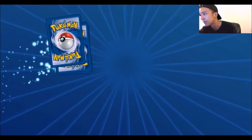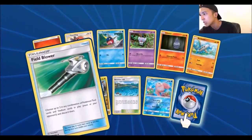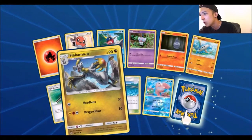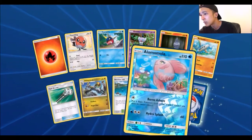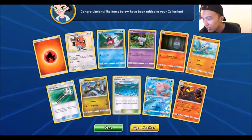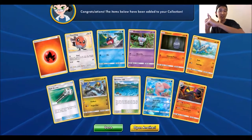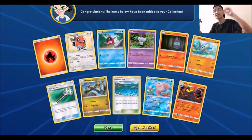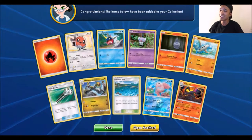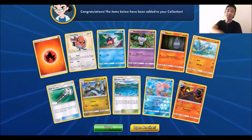Pack number 18. Fire Energy, Fletchling, Carvanha, Gaffeta, Litwick, Barbaracle, a Field Blower, Hakamo-o, Bruxish, a Reverse Alomomola, Mudbray, and a Salazzle. So yeah, out of the first half of this booster box, we got two Ultra Rares: an Alolan Ninetales and a Tapu Koko. Hope you guys enjoyed the video. Thank you guys for watching, peace and I will see you guys in the next part.